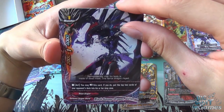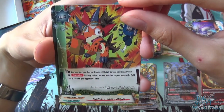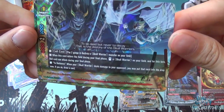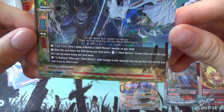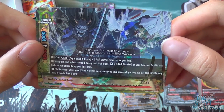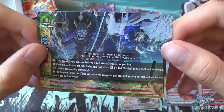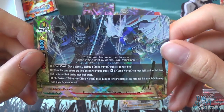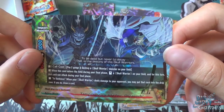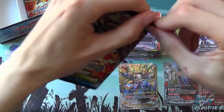Black Savage Dragon Zerion, Mount Dragon Jean Julan, Dodan Chaos Pebbles, Jet Black Wind, and an impact monster (size 1) — Yami Gitsune Whitefire Shigai Soushi. He's got 6,000 attack, 3,000 defense, and 2 critical. Call cost is pay 2 gauge and destroy a Skull Warrior. When this card enters the field during the final phase, stand a Skull Warrior on your field — in this turn, that card can attack during your final phase. And as a darkness ability: when your Skull Warrior deals damage to your opponent, you may put that card into the drop zone — if you do, draw a card. A very nice little size 1 monster.